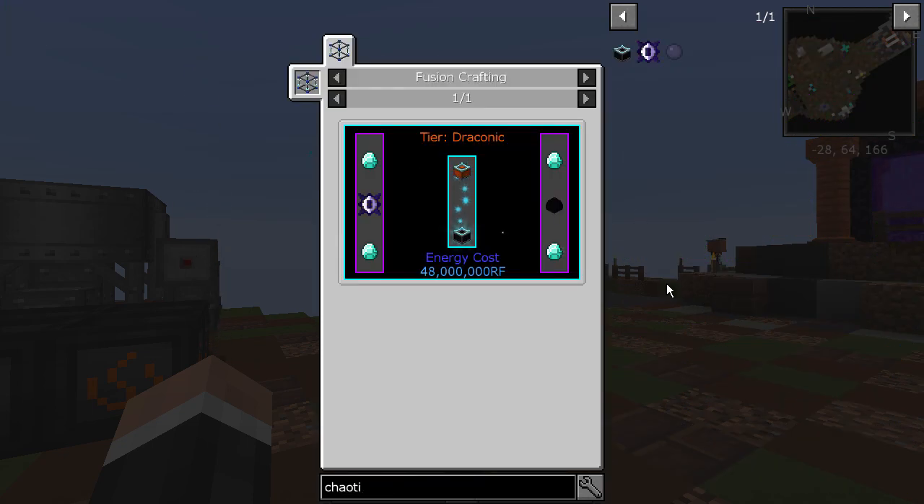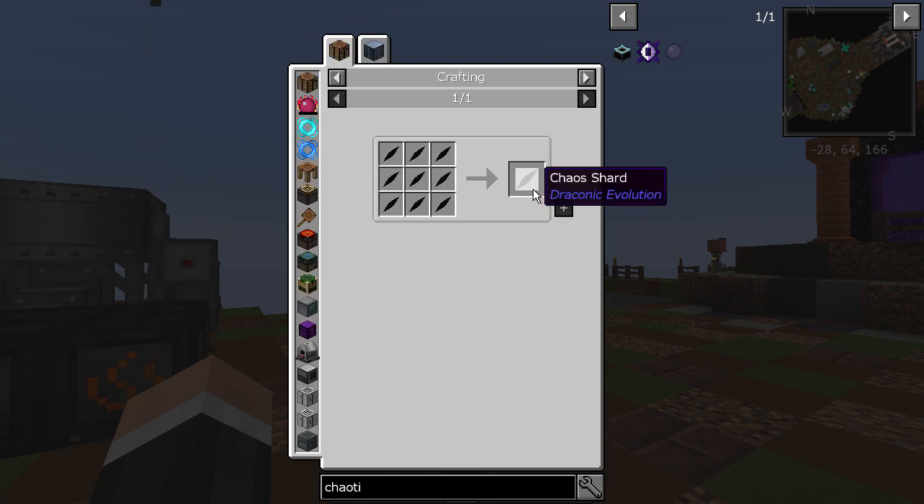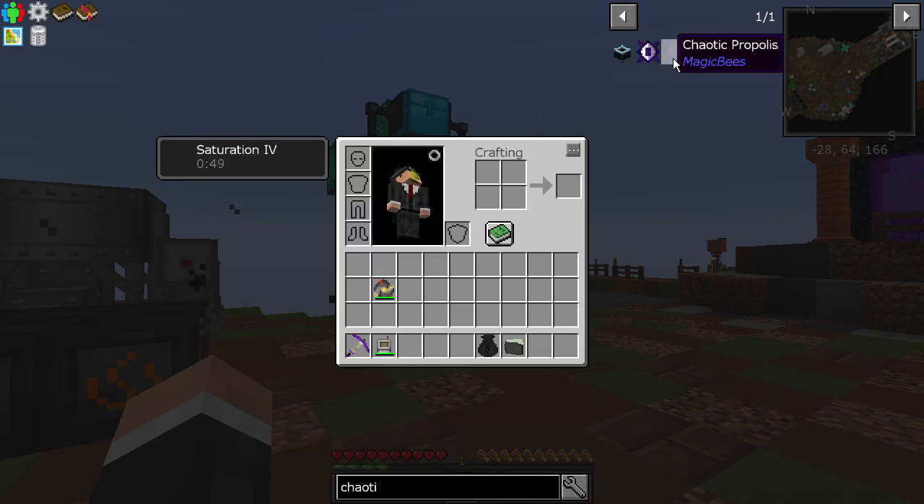The chaotic fusion thing is going to be harder. You need to make a draconic fusion crafting injector with six draconics, so I need to make probably three more draconic fusion crafting injectors. Then we need a chaotic core and a dragon egg - dragon egg is EMC'd fine. The chaotic core needs four awakened cores, four awakened draconium ingots, and a chaos shard, which is usually a pain - you normally have to fight the chaos guardian in the End.